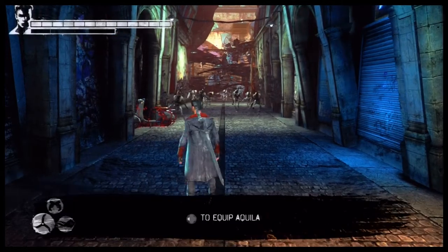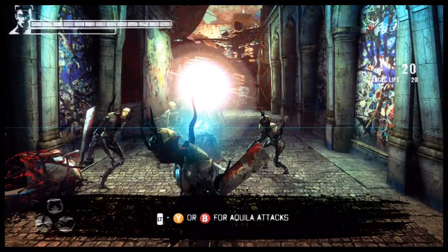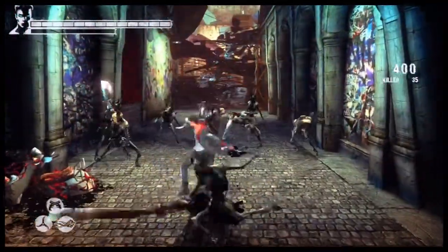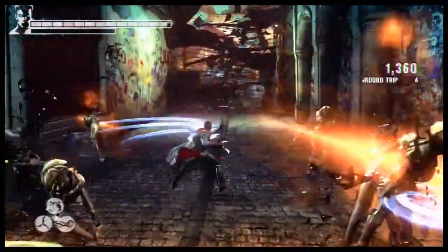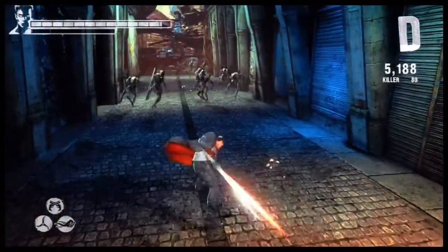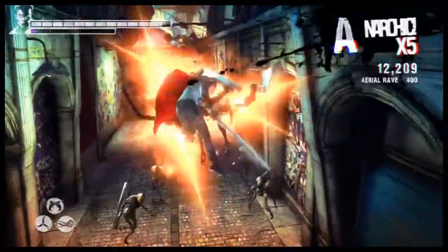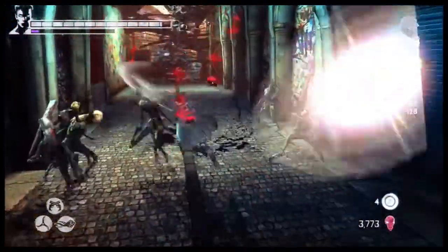To equip Aquila — left stance and melee or launcher for Aquila attacks. This actually feels a lot better.